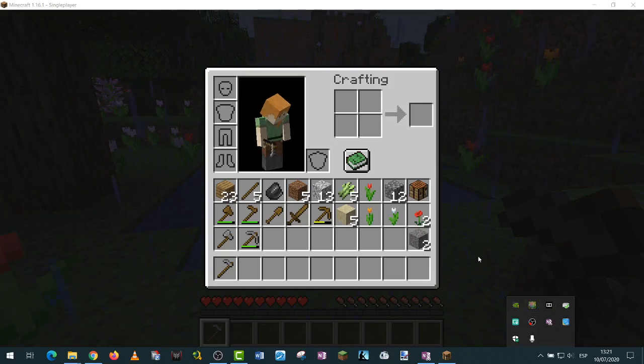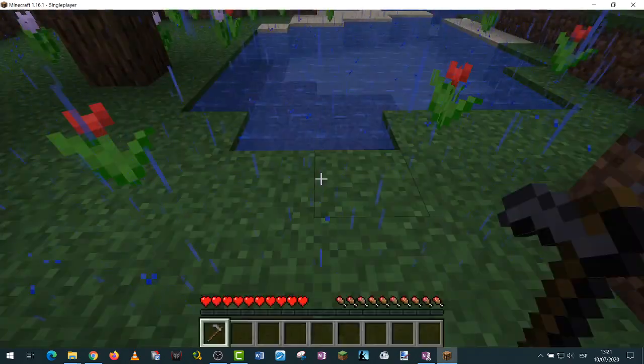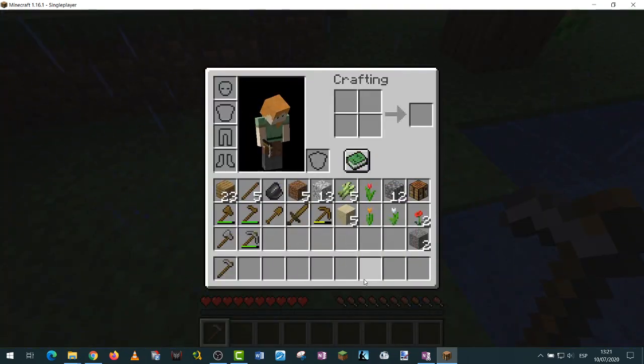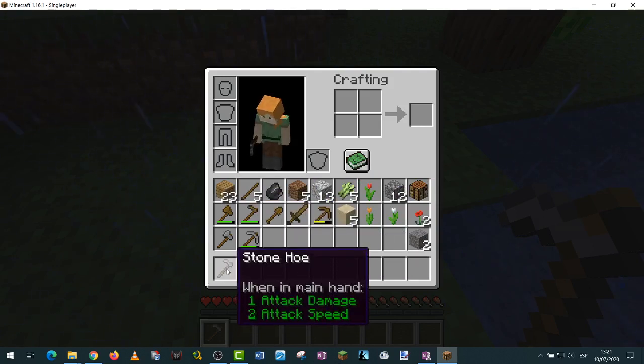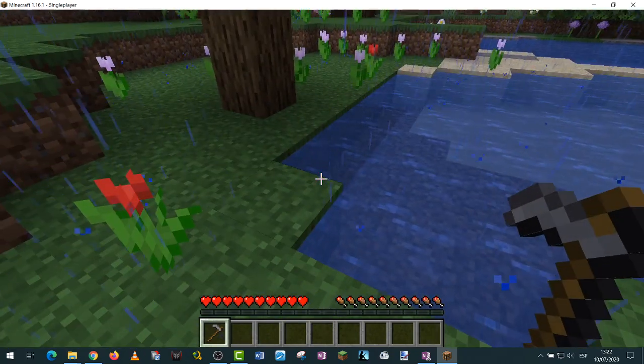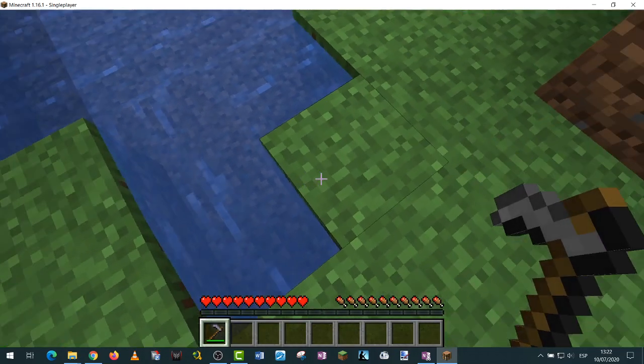Welcome to Minecraft again — this is the second tutorial. I'm going to try to use the hoe. As I saw in a tutorial, if you go somewhere with water nearby, you can use seeds. I think I have seeds — yes, I have sugarcane. I'm not sure if sugarcane can be planted. You can plant seeds into earth, so I'll use the hoe on grass. Let me look here — I do have grass, not dirt. Let's see what happens.